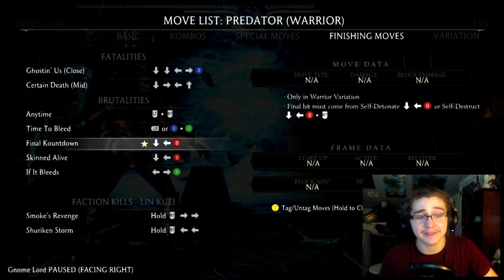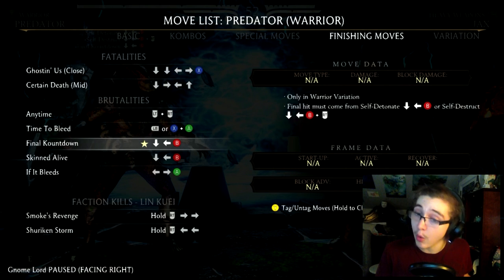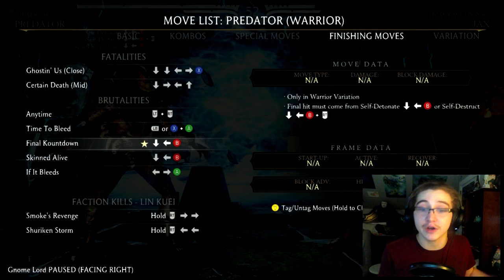Next up we have the Final Countdown Brutality. In order to perform this brutality you're going to want to be in Predator's warrior variation. What's key to doing this properly is you need your final hit to either come from a self detonate or a self destruct, which is the enhanced version of the self detonate. There are no other requirements — simply finish your opponent with one of these two moves.